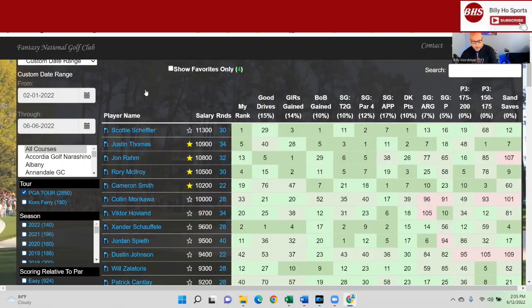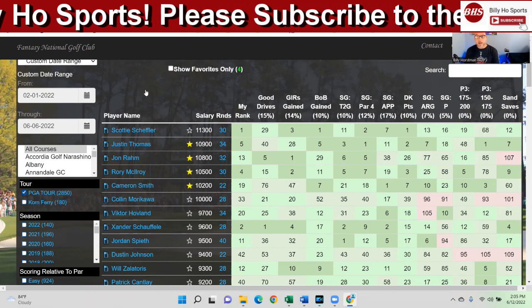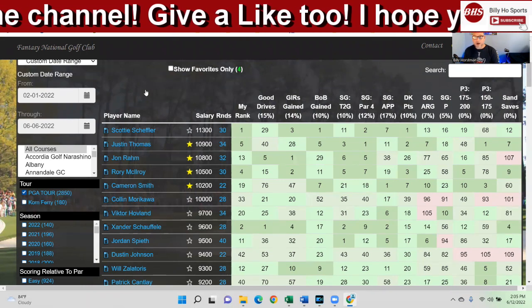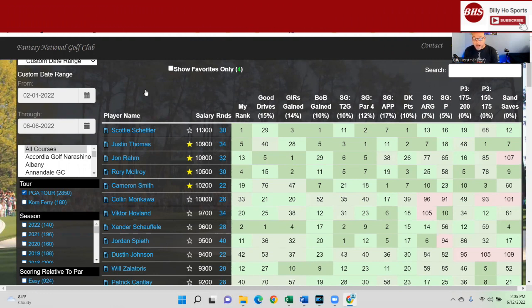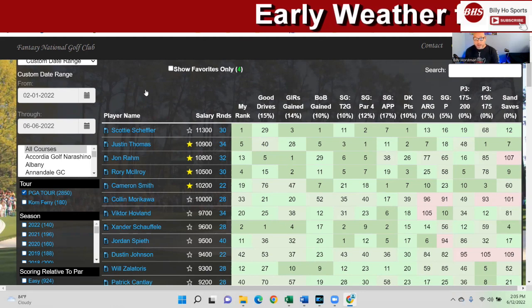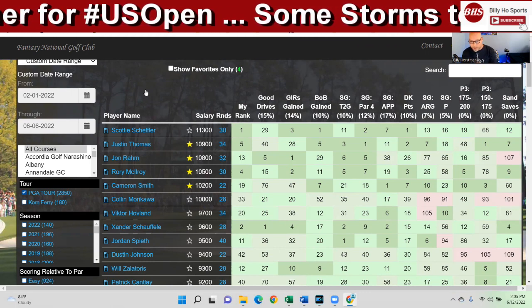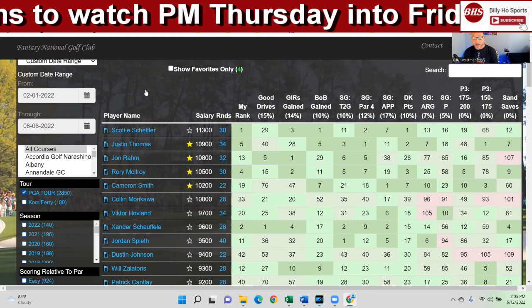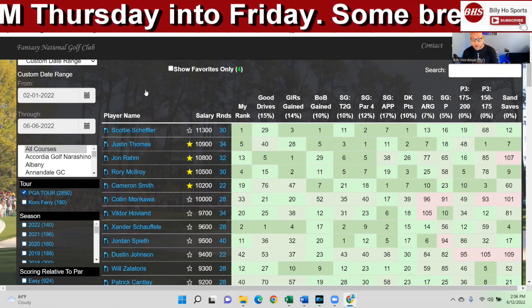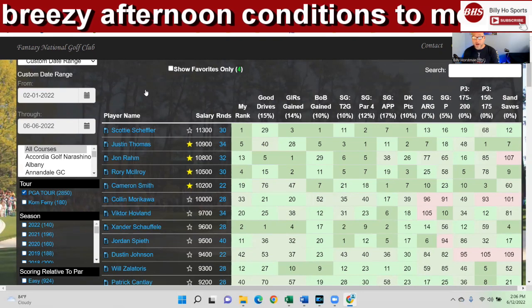So, skill sets. The skill sets I went from was off of a model I created earlier this year — basically par 70s, under 70, 200 yards — and I've added some stuff to it. Good drives, hitting fairways; greens gained; always birdie or better in DK points; strokes gained approach; tee to green. And since it's a par 70, you're going to have to be number one in par 4s — most of these par 4s are 450 to 500 and a little over 500, so they're extremely long.